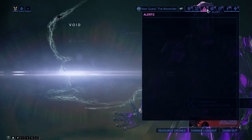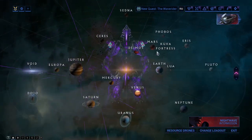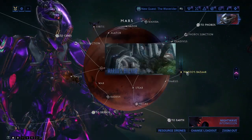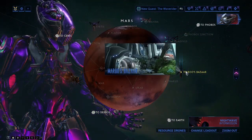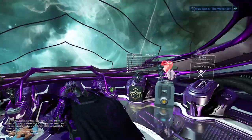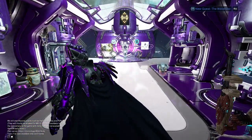The first way of getting Ayatan sculptures is doing the weekly mission at Maroo's Bazaar. If you go to Alerts you're going to see it pop up. If you don't know where it is, you just go to Mars, go to Maroo's Bazaar, talk to her — she'll be right at the main entrance of the relay — and go hunt yourself an Ayatan sculpture.